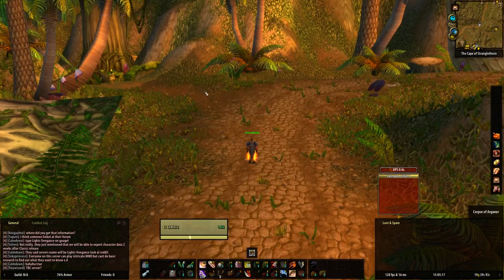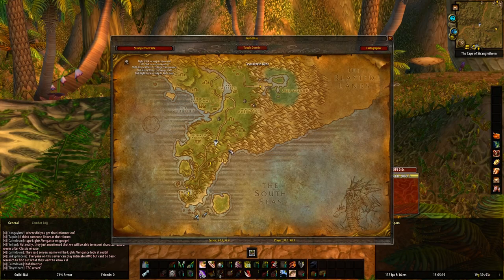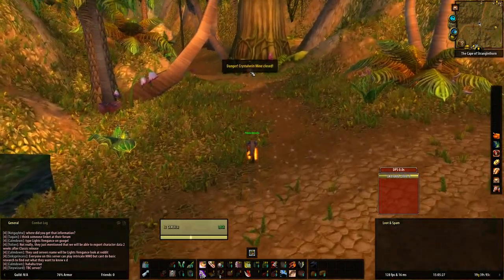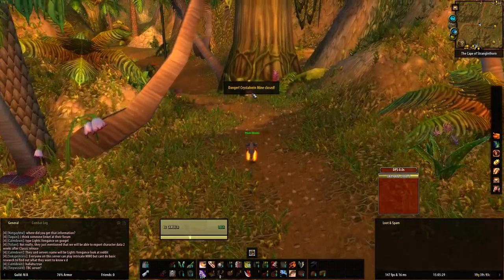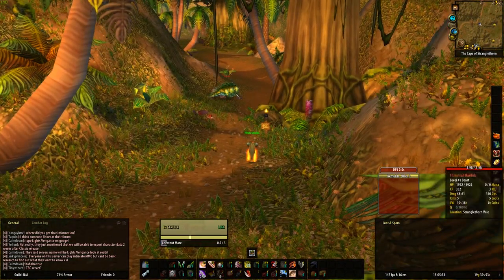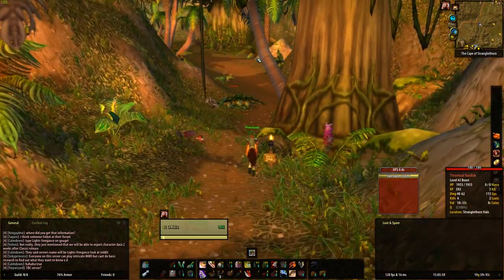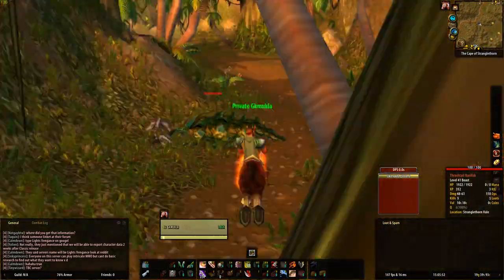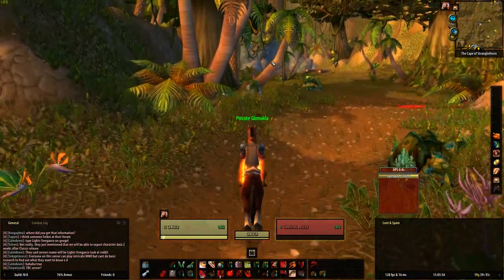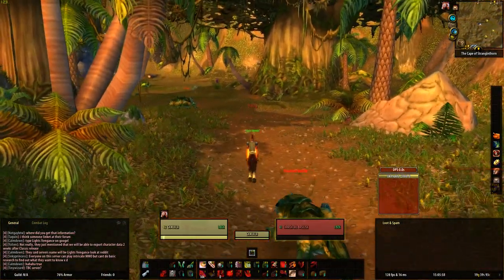To find these mobs, you want to position yourself roughly here in Stranglethorn Vale — just follow the road heading north from Booty Bay. You'll know you've come to it when you reach the sign that says 'Danger: Crystal Vein Mine is Closed.' Keep going past those mobs until you get to the end where there's a cave — that's where you'll find the Iron Jaw Basilisk. In there, you just want to grind away at the mobs.